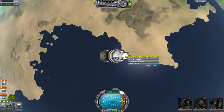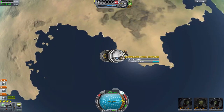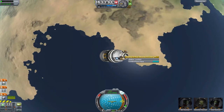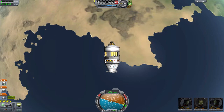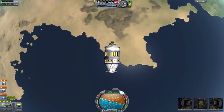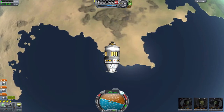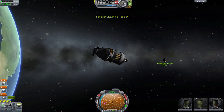First things first, switch to your target craft and right-click on the docking port. Open it up if need be and click 'Control From Here.' After that, point anti-normal and turn on the SAS. Since it's pointing perpendicular to the orbital plane, it will not turn around as it moves throughout its orbit.